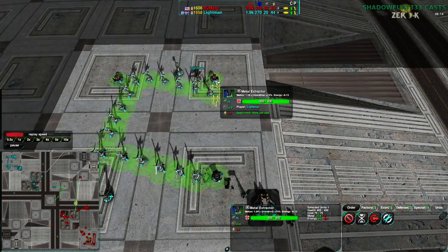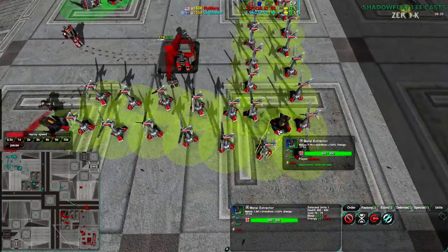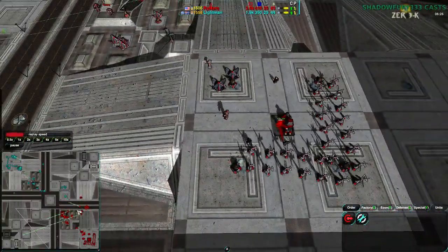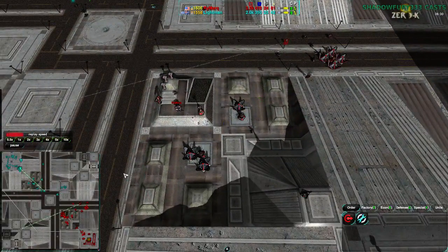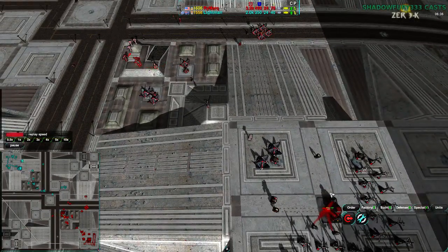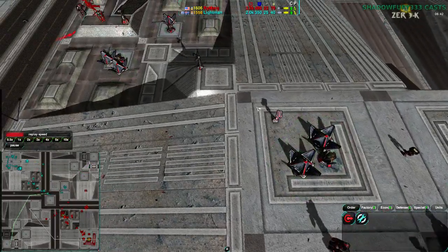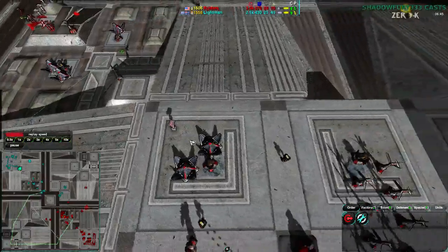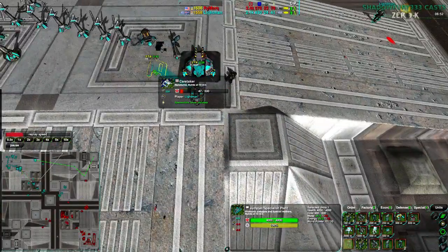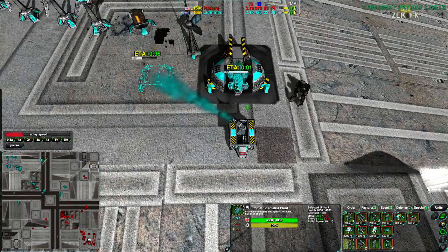Lightman now has overdrive, though Rymark is still ahead in terms of power. Lightman has overdrive to about three per extractor, while Rymark is getting very nearly doubling metal income for his main base extractors with overdrive alone. Both players are focusing heavily on overdrive and not very much on bases to the side. I'm a bit surprised Rymark has not set up a pylon to share power within his base and into the lower section. However, he is very nicely pushing metal into his factory with a Caretaker coming from Lightman.